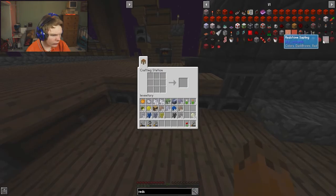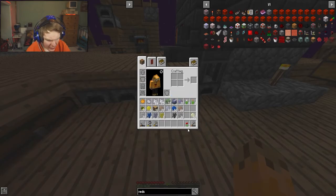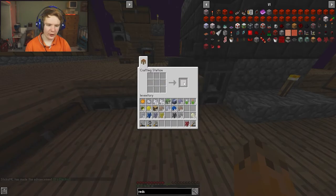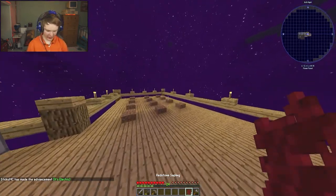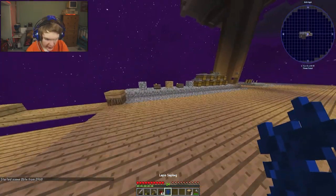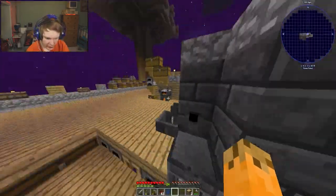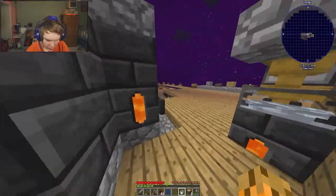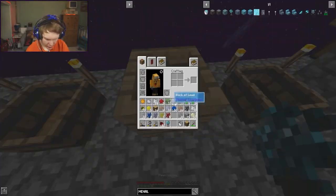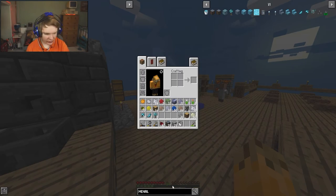Now we need a redstone sapling - I have all the ingredients except red dye powder, which I think is just red dye. We now have two redstone saplings. Next up is mineral sapling - I get water in my bucket from the chest, put the saplings in with the water, and we've got a mineral sapling.